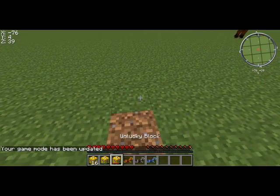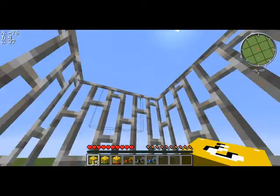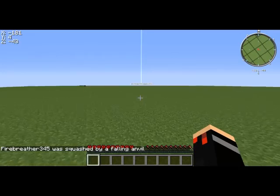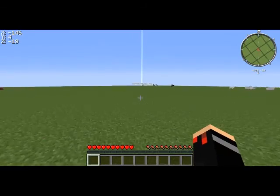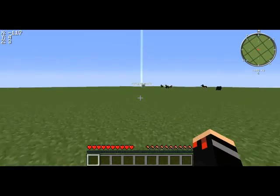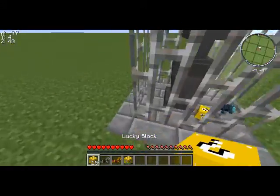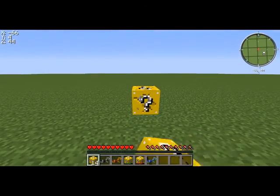First it gave me every type of horse armor. Second one — it'll give you different traps, like iron bars, and it'll drop anvils from the sky, or it'll spawn lava right on top of you or something. Here goes the third one.